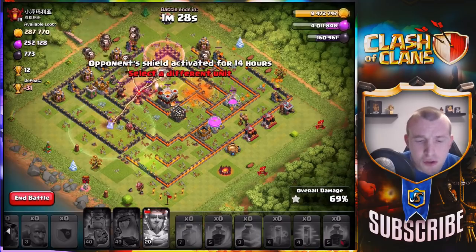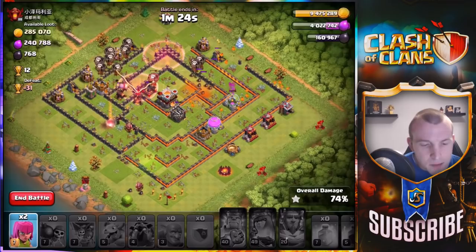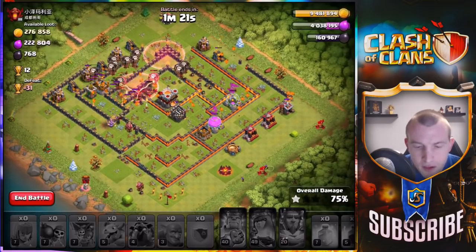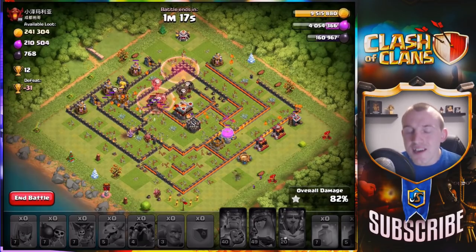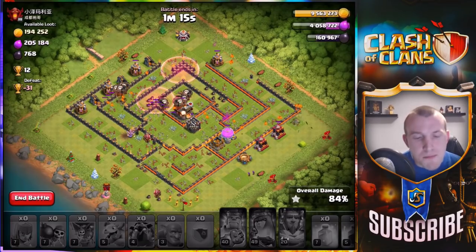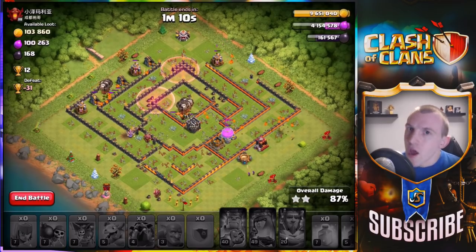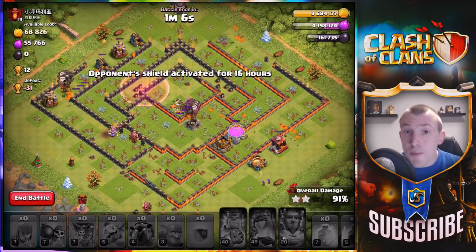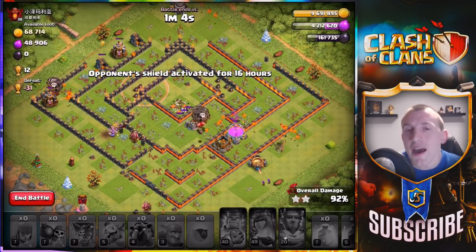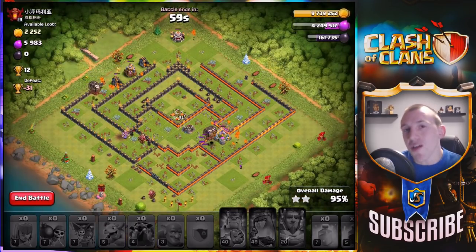I really want to save a haste spell for this Inferno Tower here — let's use it to try and get the balloons onto it. I still have a lava hound, I think we might be good. I still have archers which I'm going to put down for cleanup, and amazingly — granted it wasn't a max Town Hall 11 — we are going to get the three stars! There will be a lot of improvements I could have made, so let me know some tips in the comments.